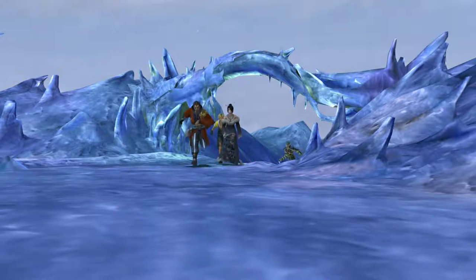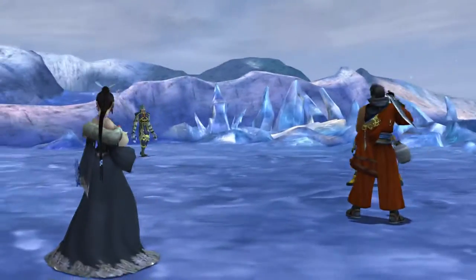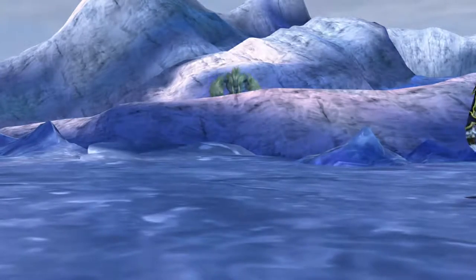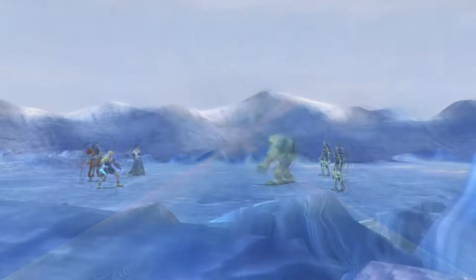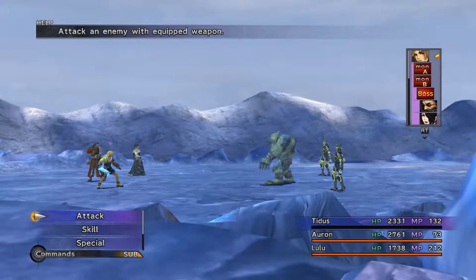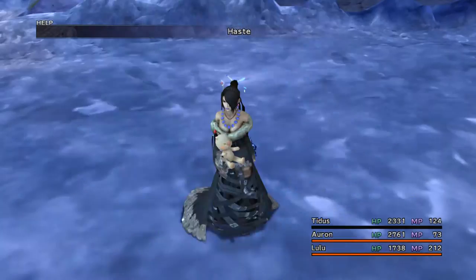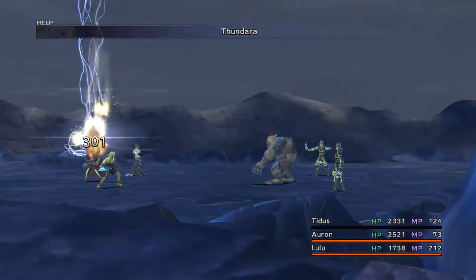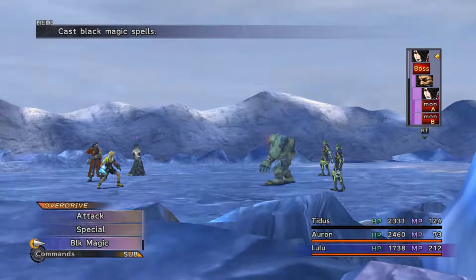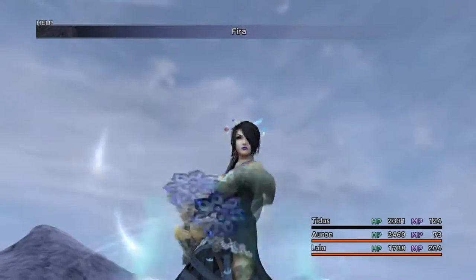This upcoming boss battle requires a bit more strategy than previously, because this thing can do massive damage. But I think most of the challenge is really going to be with the Guado guys, because they're going to auto-potion, whatever it's called. So the first thing we're probably going to do is summon an Aeon and just take care of them real quick. Let's go ahead and haste Lulu. They're going to cast Berserk. And then we're going to fire on the Wendigo.